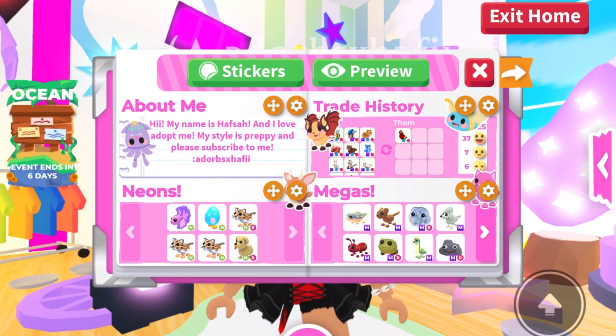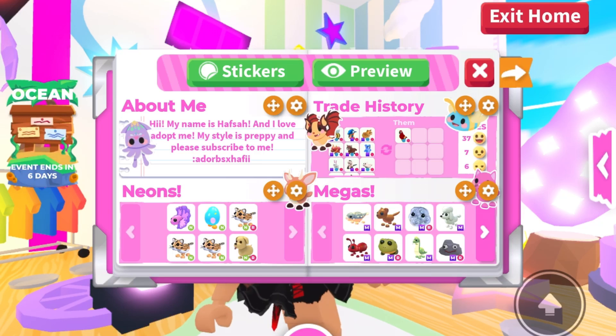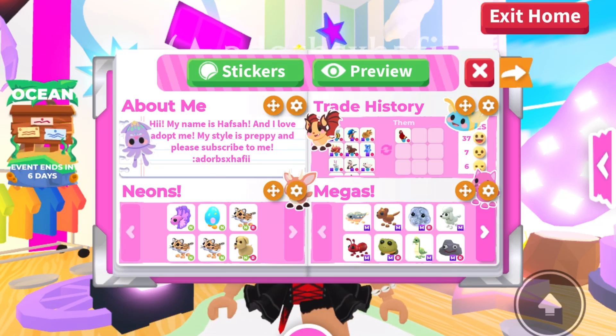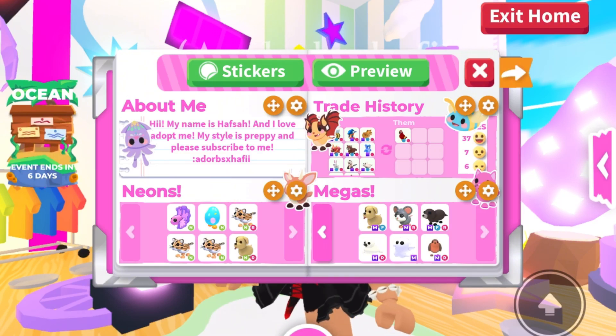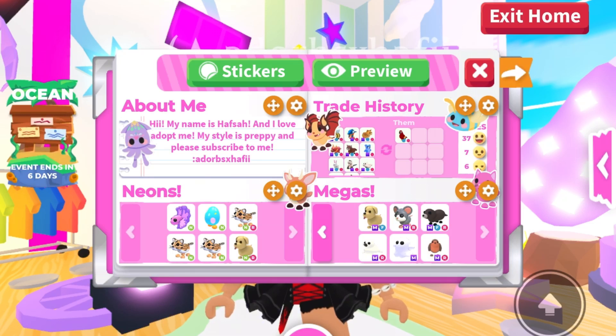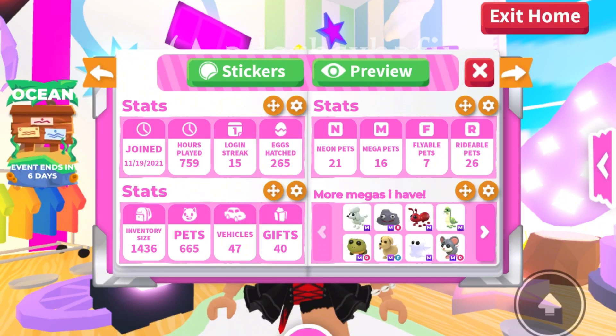On the side I put my favorite trade history, and I traded a lot of my beggars for this pirate, so people know I got a pirate. This is my neon section — it's not a lot of neons, but it's okay because I traded a lot for megas. On the megas section, this is just the megas I have right now — it's not a lot, just a few commons, one rare, and some uncommons.